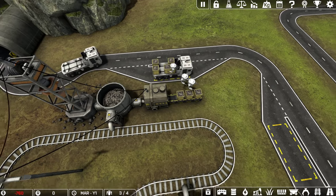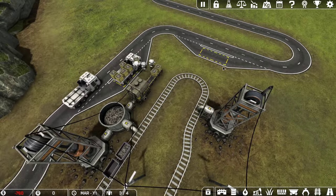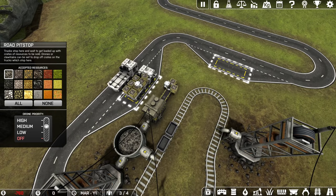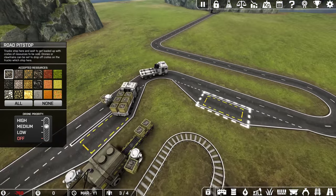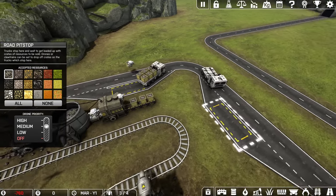We are now going to be able to use the second pit stop. This truck coming in will make a pit stop here. If I didn't have the second pit stop, this truck would have passed me by and I would not have been able to load resources onto it.